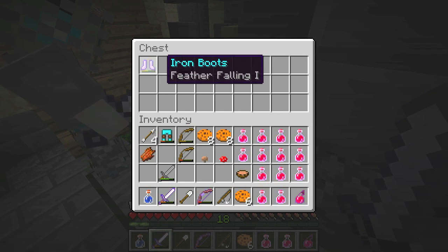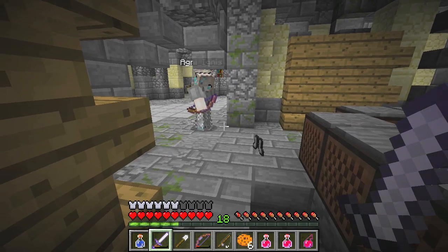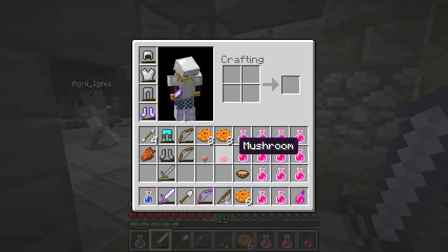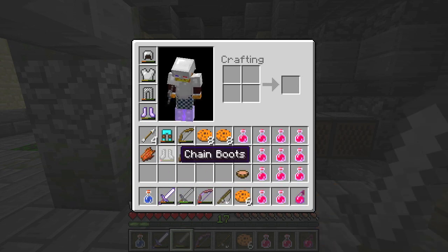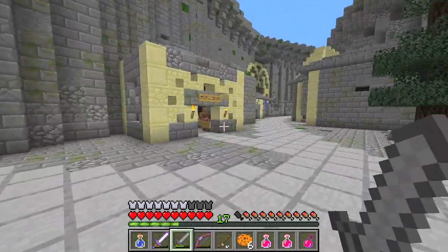Hey look, there's a chest — sweet, feather falling! Can I have that? Yeah, I'll give you my other iron boots. This is like the first time we get here and you're already basically in half iron. I know, it's crazy! But we'll get full sets — full set of iron each, easily. I really need bows and arrows badly.